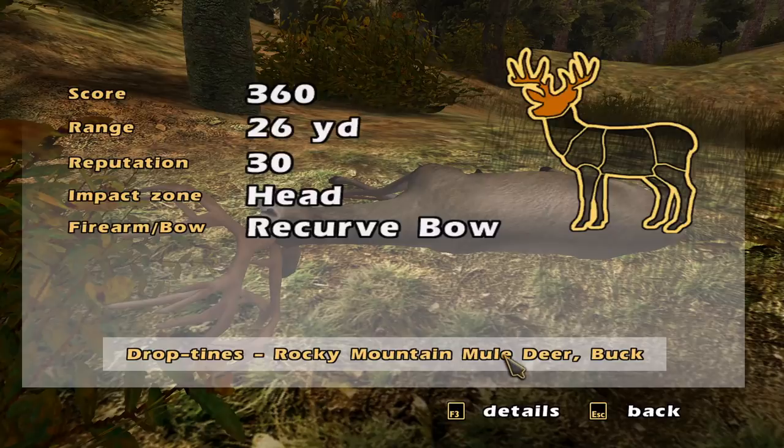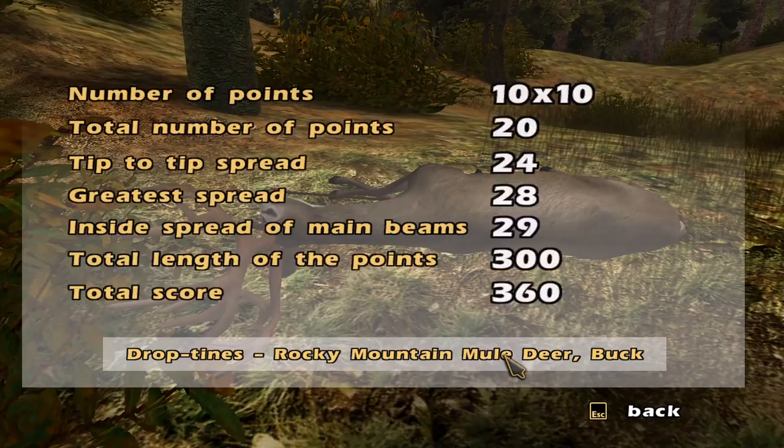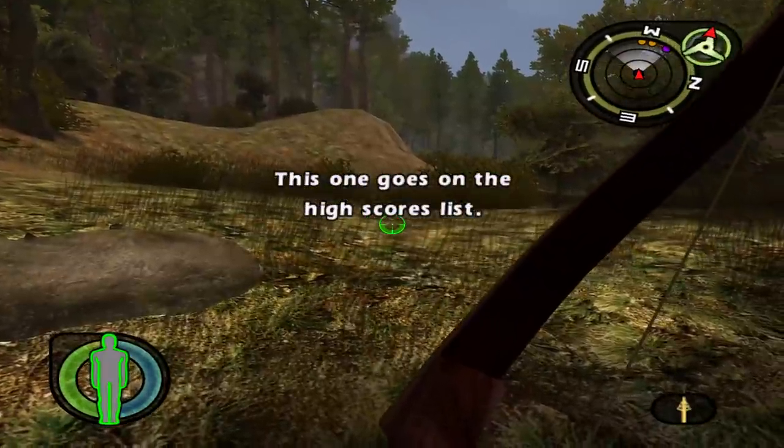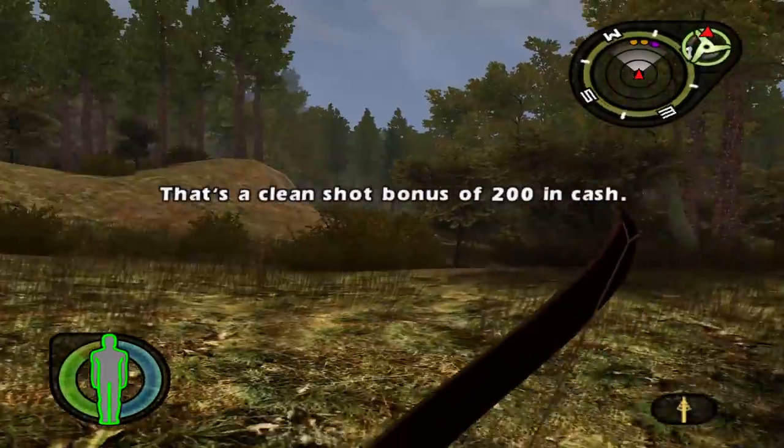We got drop tines — Rocky Mountain Mule Deer Buck. So that's probably gotta be the biggest then, because we had non-typical and drop tines for Whitetail. He's a 10x10, 360 total score. That's actually really cool. Yeah, that should beat the doe by just a bit.